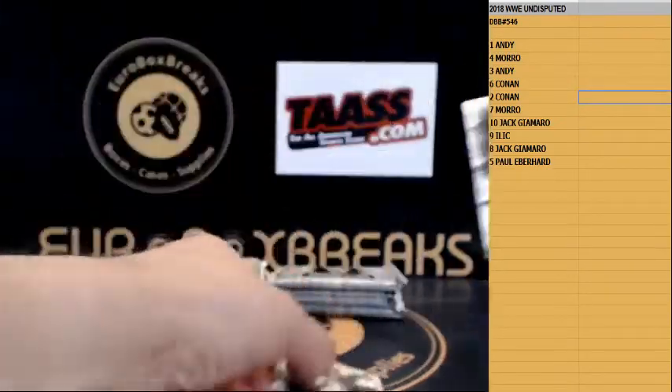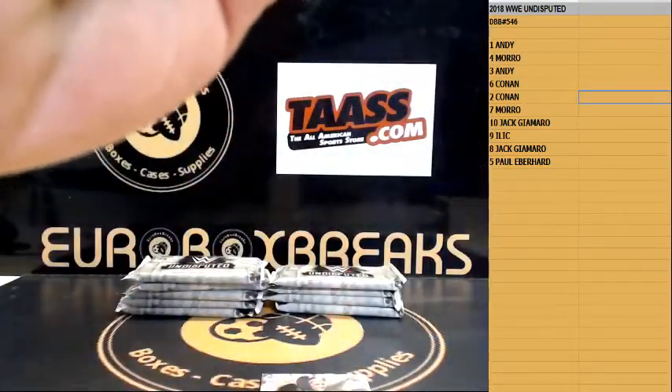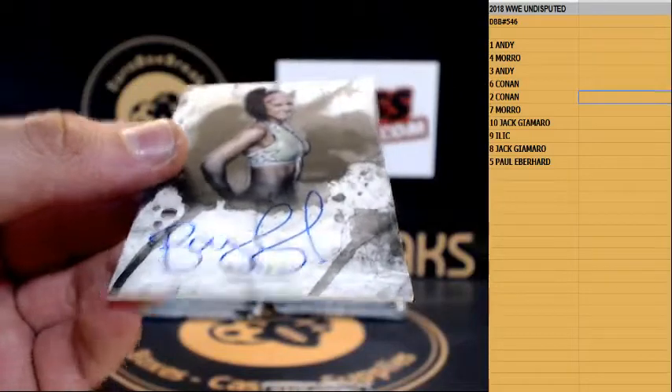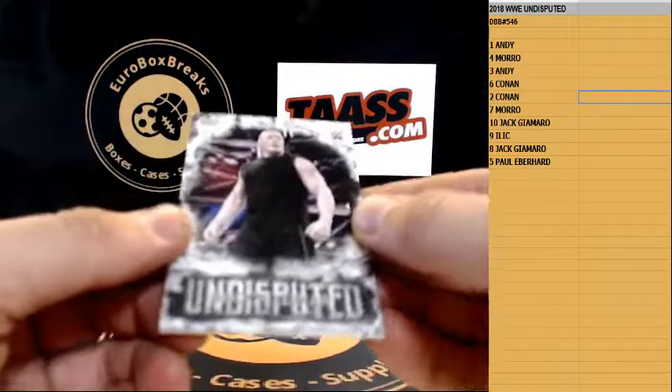Bailey! Bailey autograph first up. Ultimate Warrior 25 parallel in the random, and Bailey on-card autograph. I'm gonna make a picture later.